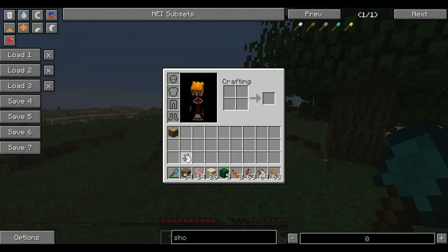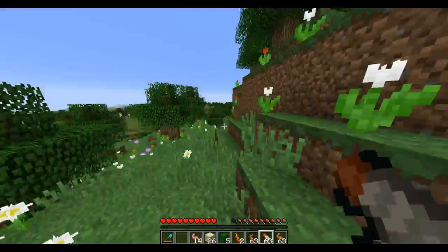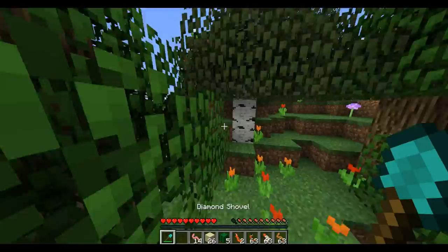So if I eat this raw grub, it will give me half a hunger bar. I'm surprised because normally grubs are underground, but I guess they had to put something in the trees. And the cooked version does one full hunger bar, like it's supposed to. That's pretty cool.